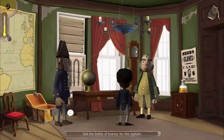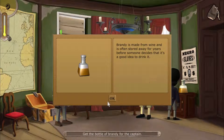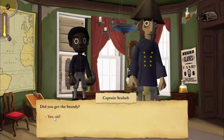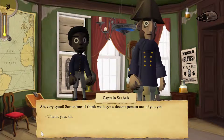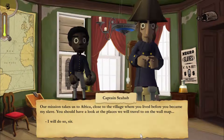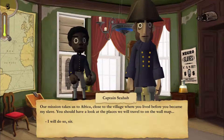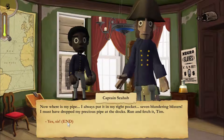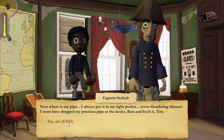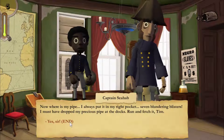Don't speak unless you're told to. In-game dialogue: 'Did you get the brandy? Very good. Sometimes I think we'll get a decent person out of you yet. Our mission takes us to Africa, close to the village where you lived before you became my slave. You should have a look at the places we will travel to on the wall map. Where is my pipe? I must have dropped it at the docks. Run and fetch it, Tim.'